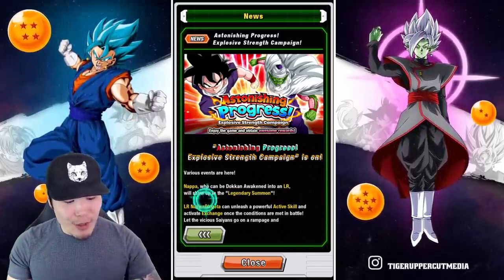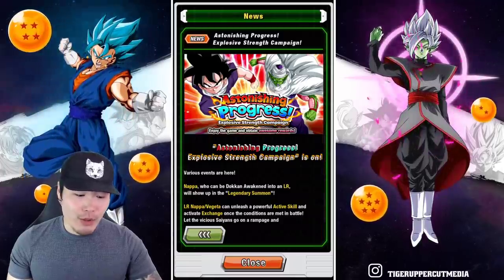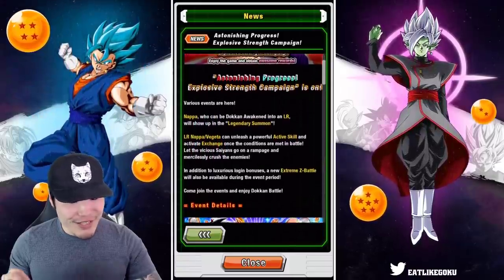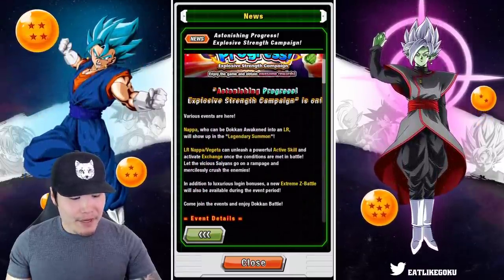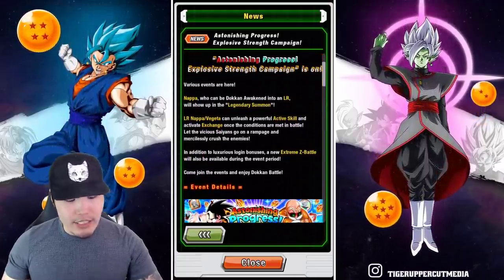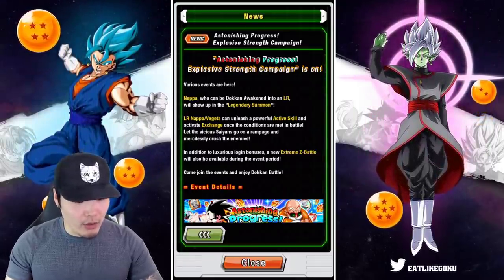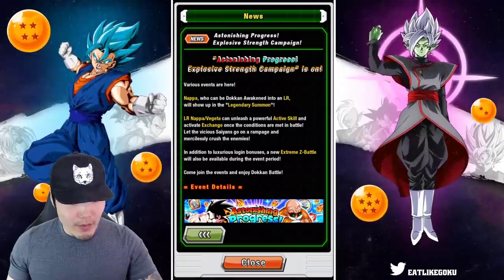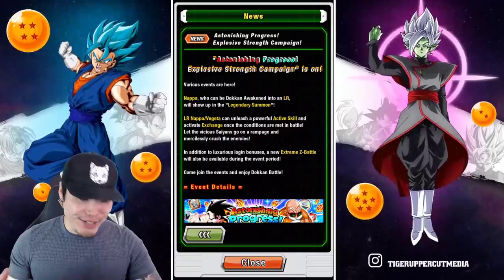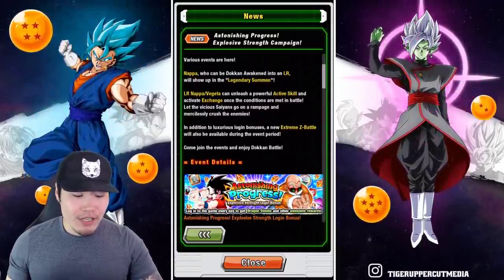The Astonishing Progress: Explosive Strength campaign is on — pretty random, not really sure what this has to do with anything going on, but okay. Various events are here. We got Nappa who can be token awakened to an LR, and he'll show up in the legendary summon. LR Nappa and Vegeta can unleash a powerful active skill and activate exchange once the conditions are met in battle. In addition to luxurious login bonuses, a new extreme Z battle will also be available during the event period.